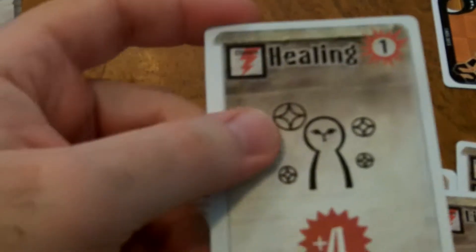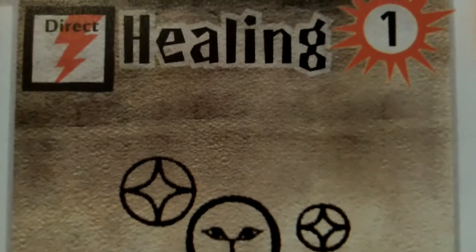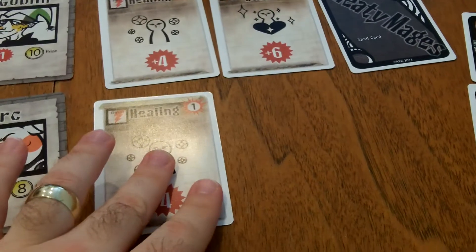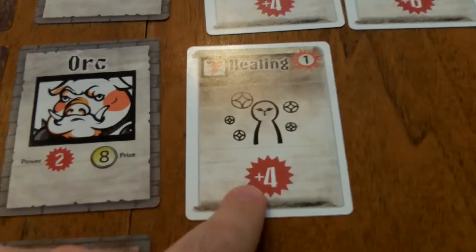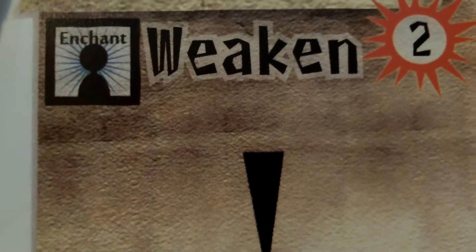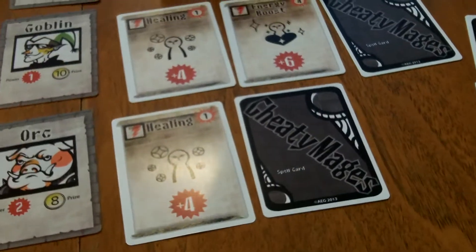Let's look at what kind of spell cards you can play to influence the fighters. In the top left-hand corner you'll see the different spell type. Direct spells are all placed face-up next to the fighter you're playing them on — for example, a plus four. Enchantment cards, also signified in the top left-hand corner, are all played face-down next to the fighter, so other players won't know what you are playing.